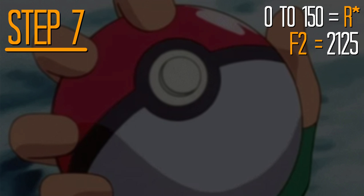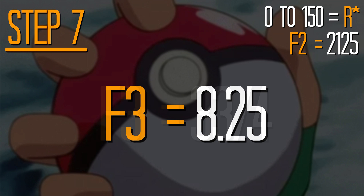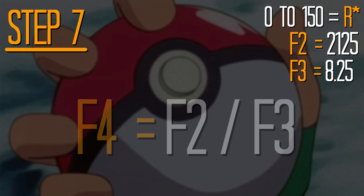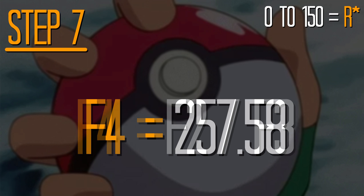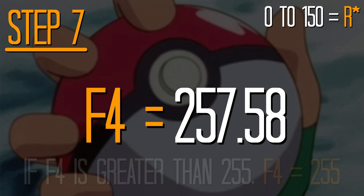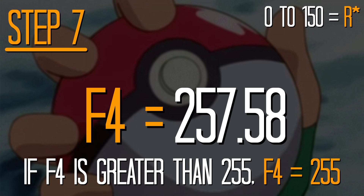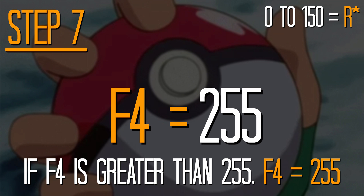Hold on to that one as well. Grab the Pokémon's current HP, which we've decided is 33, and divide that by 4 to create yet another variable. This one's called F3. Then divide F2 by F3 to make — you guessed it — a number we're going to call F4. That means we've ended up with an F4 value of 257.58. But let's just add a special rule here that says if F4 is greater than 235, we'll just call it 255 instead. You'll see why that's important in a moment.